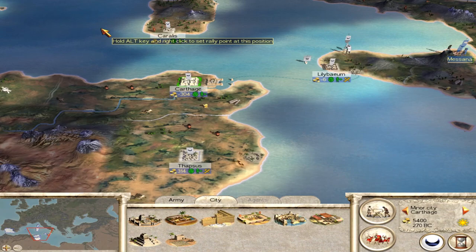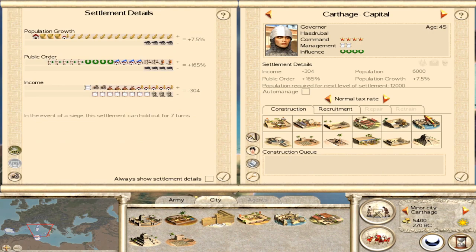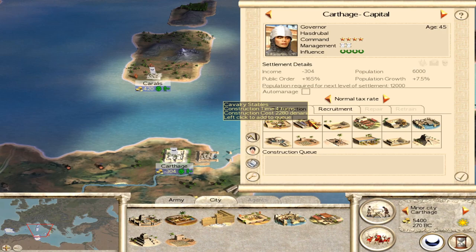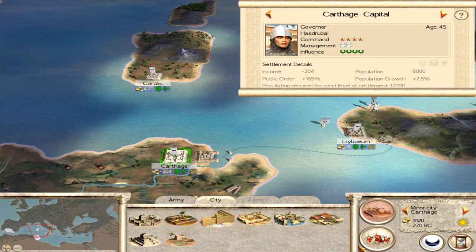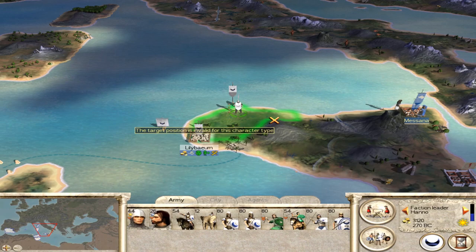Remember Rome Total War is all about the ports and naval trade. Now Carthage already has a port so you could upgrade that straight away, which might be sensible, but I would probably hold off on that for a few turns because I think the cavalry stables is going to be your best bet. That's because we want to get out the elephants — these are obviously going to be a key part of winning your battles with Rome. They're not as powerful as the later versions but used well at the start of the game they'll really make the difference.